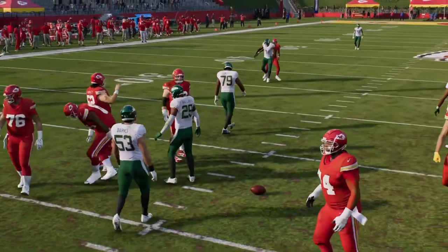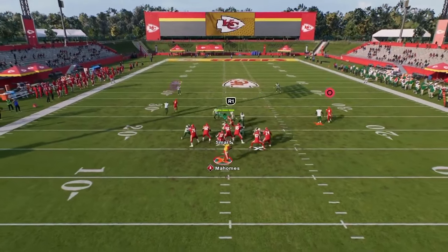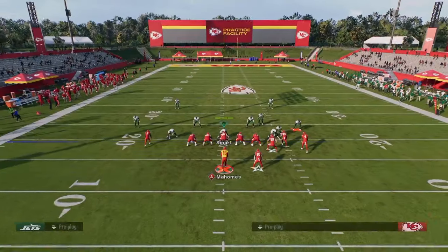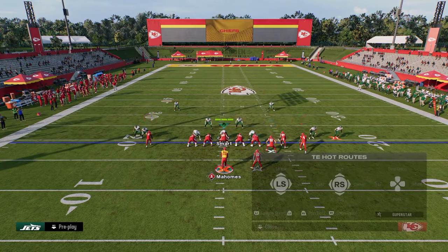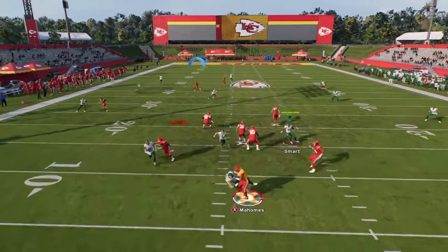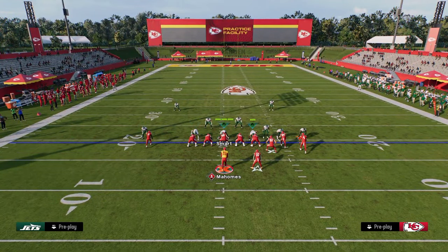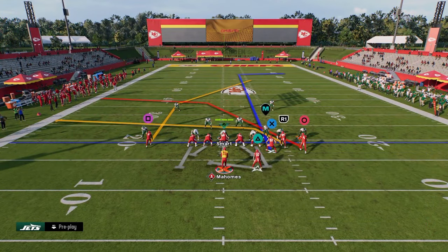Most of these crossers normally do a really good job of beating man coverage. If you want to put your running back on a basic out route, it can give you some man-to-man separation too. Practice mode sheds are the most unrealistic thing — they're not a reflection of what's actually going to happen in the real game, so we're going to spy all these people so you can actually see the routes.